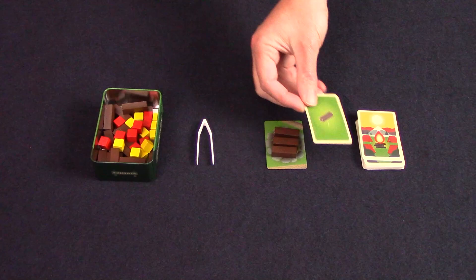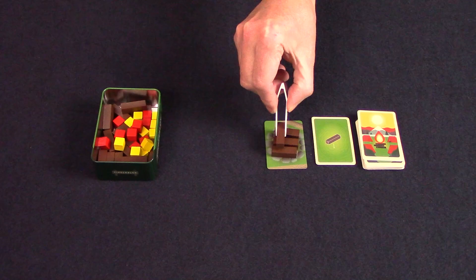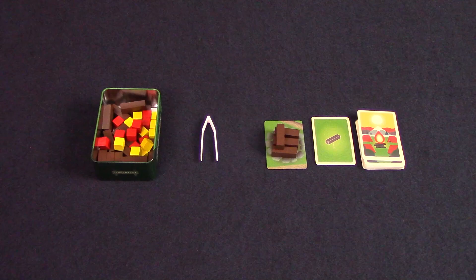On your turn, flip over a card. If there's a single piece on the card, you must take the piece out of the tin and place it directly onto the campfire. It must be placed on existing pieces and must not touch the campfire card itself. Anytime you manipulate any campfire pieces, you must use the tweezers.